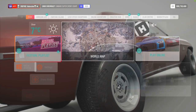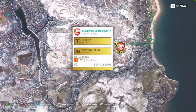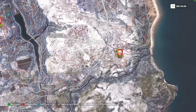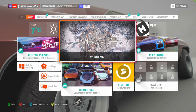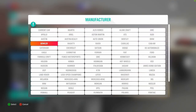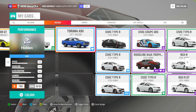Now let's look at the Trial. What do we need? A B700 Classic Muscle car. It's cross-country, which is a pretty weird combination, but there's always some car we can use. The car I used for that is the Holden Torana — there you go, that's the car I used for the Trial.